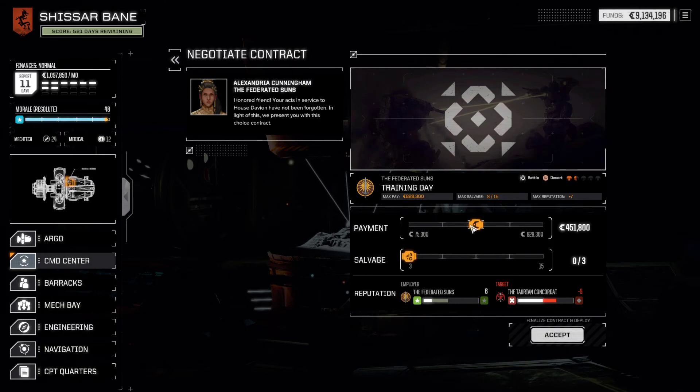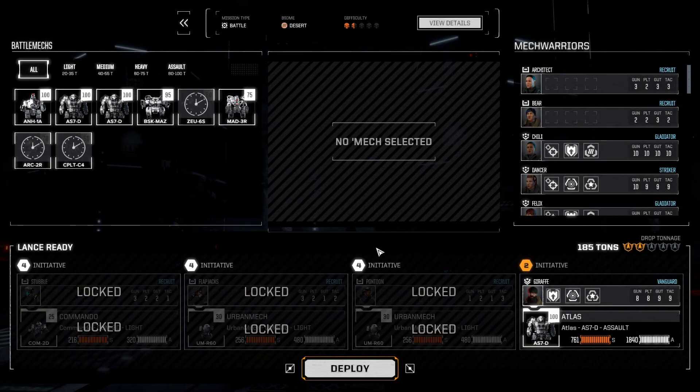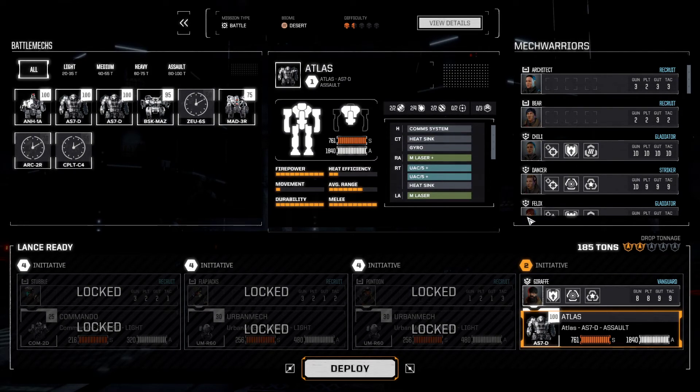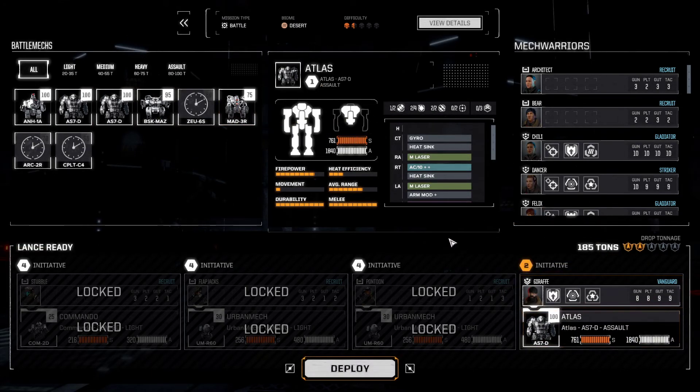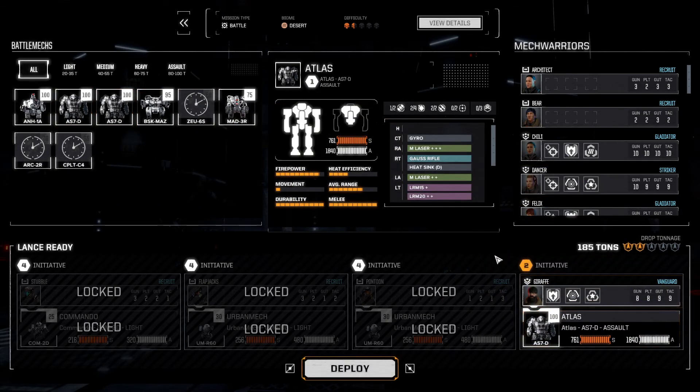This is six reputation — perfect. Which Atlas is this? It's the UAG-5 Atlas. Let's bring the Gauss Rifle Atlas instead — actually, the AC-10 Atlas should do. Where is my Gauss Rifle Atlas? That one. Giraffe, you're going to be the pilot of the Atlas. I could have brought the Marauder just as well — doesn't really matter that much here.